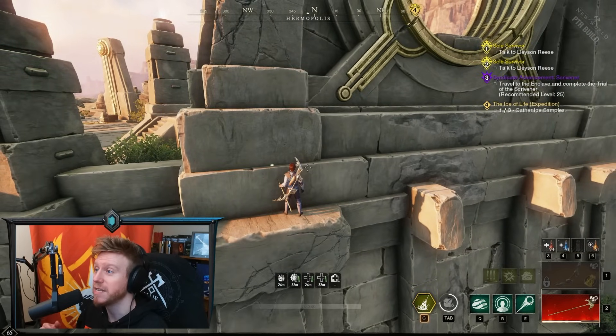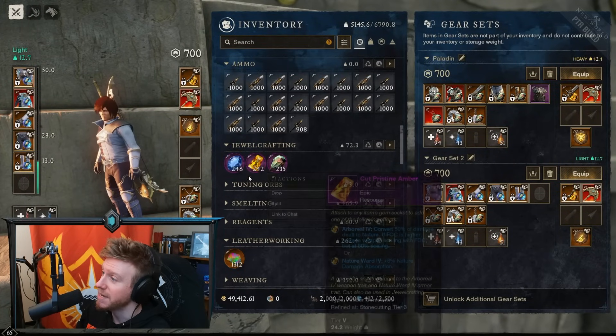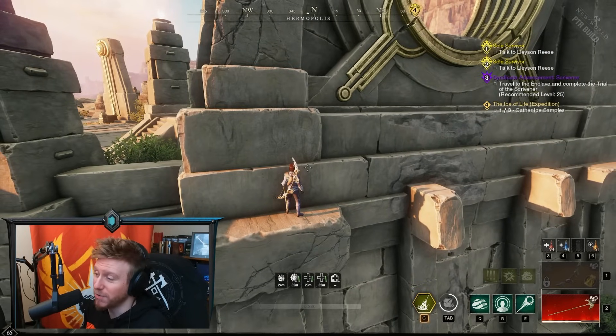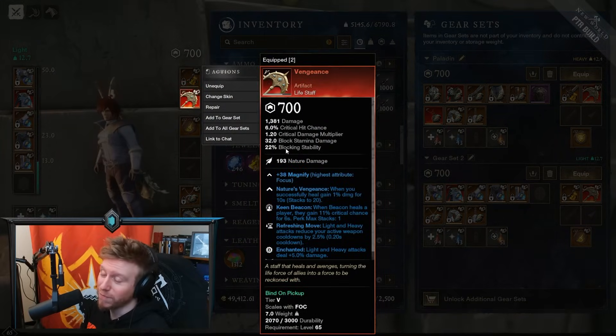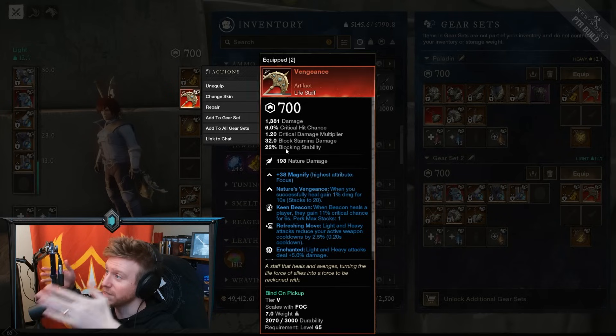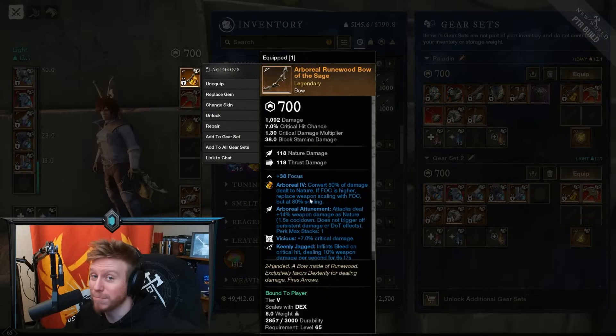One thing I haven't covered is that the intelligence scaling gems also work this way — things like Ruby, Amethyst, and now Sapphire, which allows you to scale off of Focus and converts to arcane damage. The conclusion is that I don't think Vengeance is a lifestaff you'll go for as a healer, but if you're interested in the Paladin build or this stat-padded Outpost Rush build to maximize your score, level your PVP rewards track, and get Nimble Coat — it's probably worth considering.